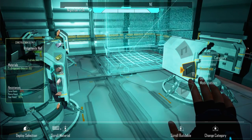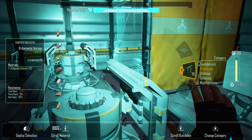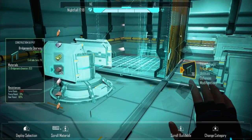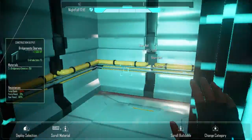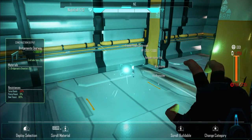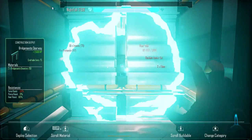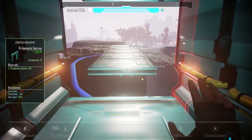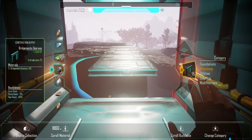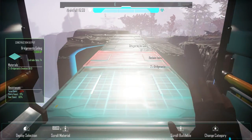And then shore up this wall — do that, and then put like a door frame in there before we come in here and mess with this. We need like a power room. Unstable. Okay, I'm okay with this. Nice.